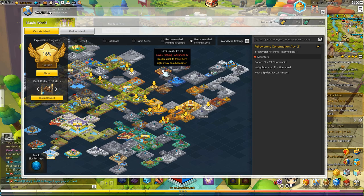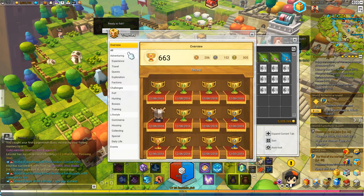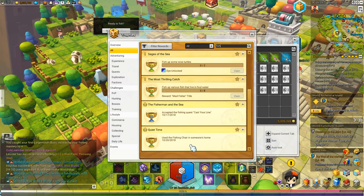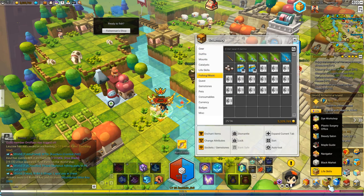Some trophies actually require you to fish in those precarious locations. There are some fish you can pick up that are only available in certain locations, like picking up fish in magma and such.